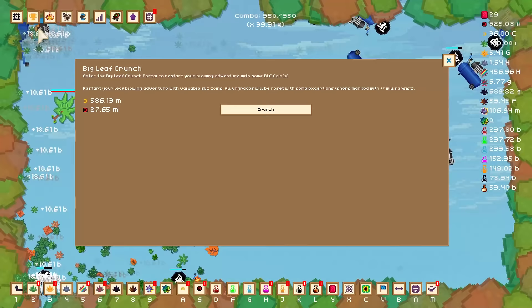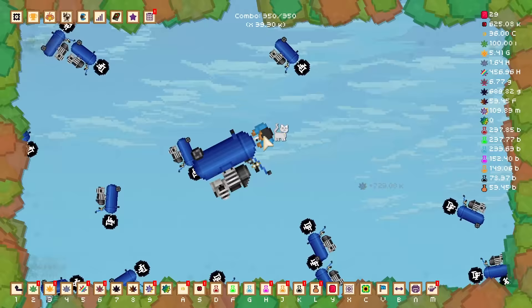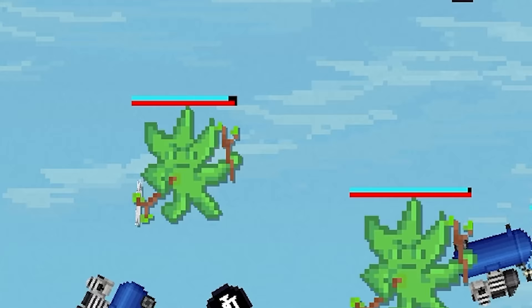And if I were to do the big leaf crunch right now, we would get almost 30 million red coins — and that's without any boosters on. So if I let this run for maybe a few hours, we'll be exactly where we need to be. Finally. And that's considering every one of these enemies we kill is giving us about 700,000 leaves on average, so almost a million.